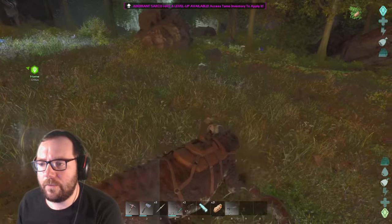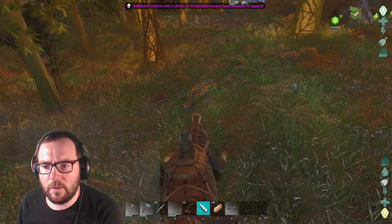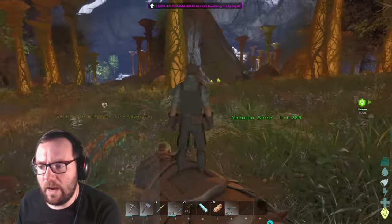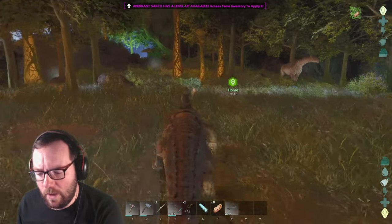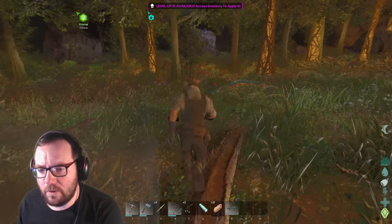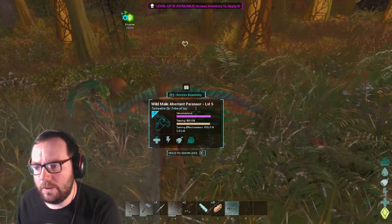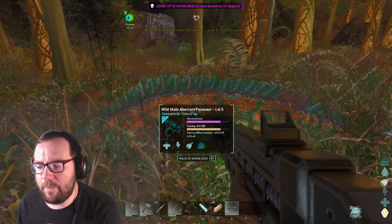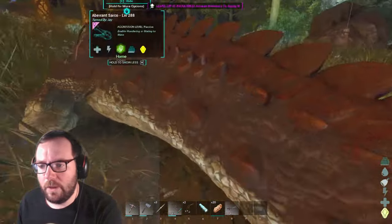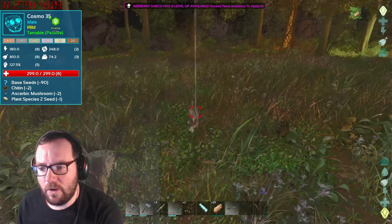We're still looking for a high-level Ravager. Hopefully we'll find one. That's a beautiful Iguanodon — only level 10. Luckily the seed doesn't spoil, so we can take as much time as we need. I need to make sure we find a very high-level Ravager. Is that an unconscious Parasaur? It is an unconscious Parasaur. If I feed you, will you tame right away? That's a Cosmo — level 35. Well, that's pretty cool, actually. That's our first Cosmo we've seen.